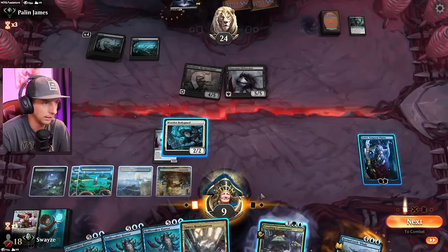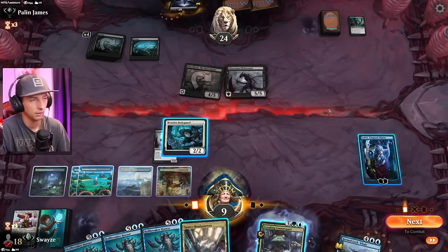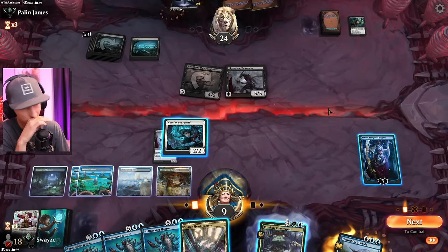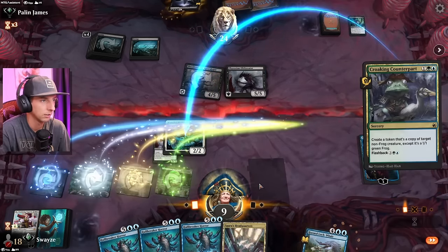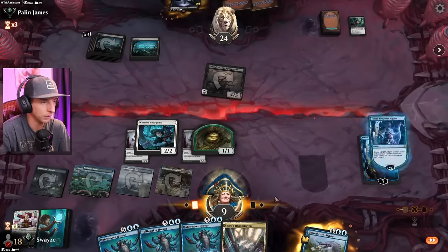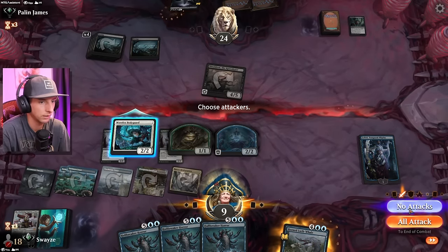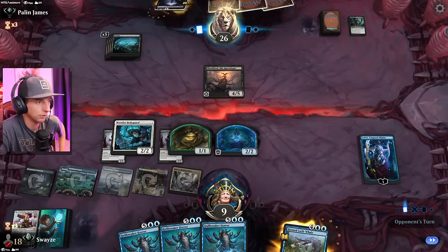I think we're gonna need another body to block the Shieldred one more time, because I need to use this — copy to get this. But then again, I could just use it to create a Phyrexian Obliterator as well. A couple of things I can do. I think I need to just do this. I may have to play this on my turn so it comes in untapped so I can force a decent block.